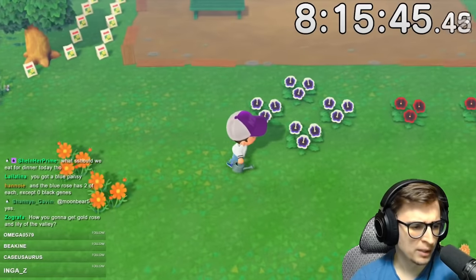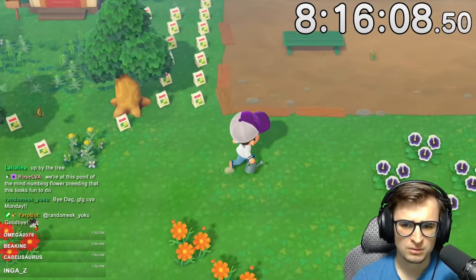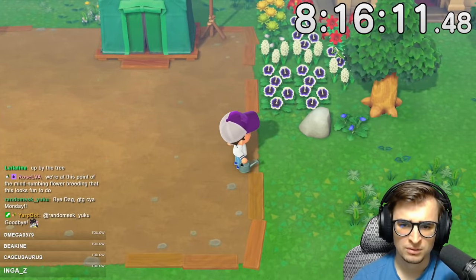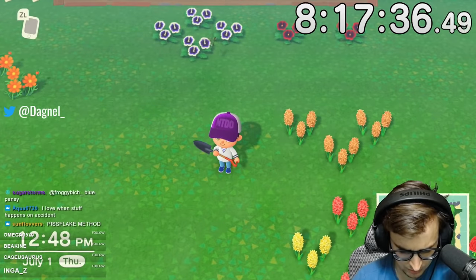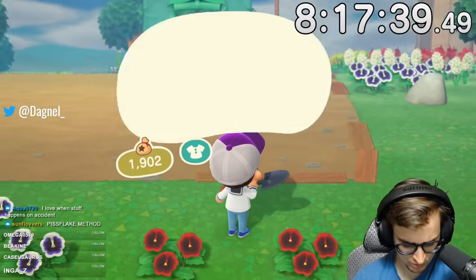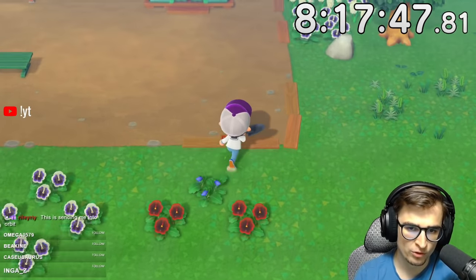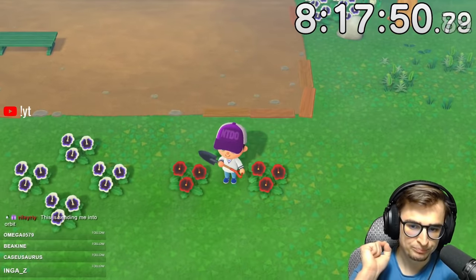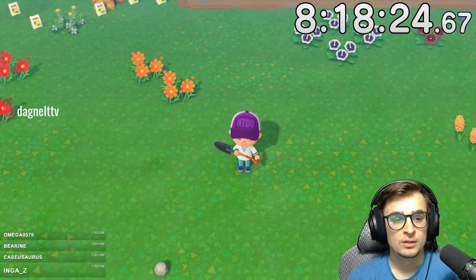Wait — I got a blue pansy? Up by the tree? So my deliberate efforts to make a blue pansy that I've been doing since the start have not yielded me a single one this entire time. When I planted my extra white pansies over here just to get them out of the way, I fell face first into a blue pansy. That's Animal Crossing. So now these will make a hybrid red pansy, and two hybrid red pansies will make a purple.